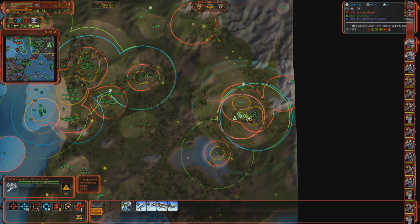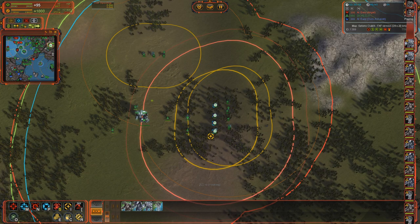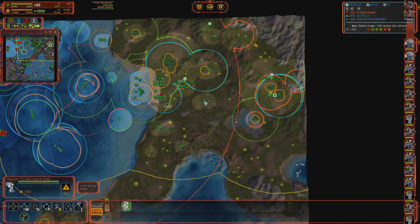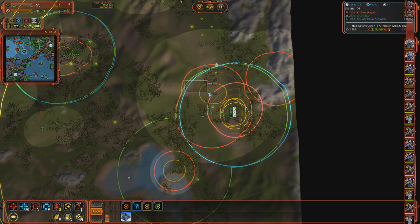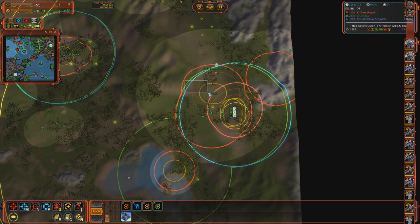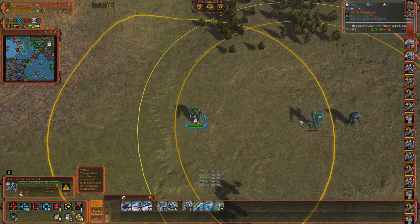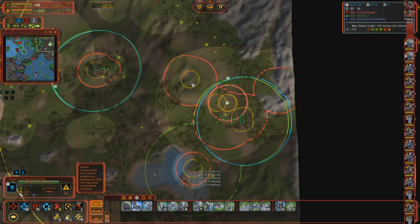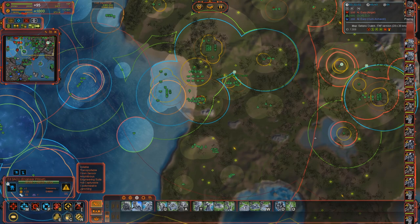Omni can see literally everything - you can't hide from it. ACUs have omni, Tech 3 scouts have omni, radar have a big range of omni, GC has omni, support commanders have small omni. The Aeon ACU can have an omni upgrade with a pretty big vision and omni radius. The Seraphim support commander upgrade has increased omni radius, and UEF also has a similar upgrade.